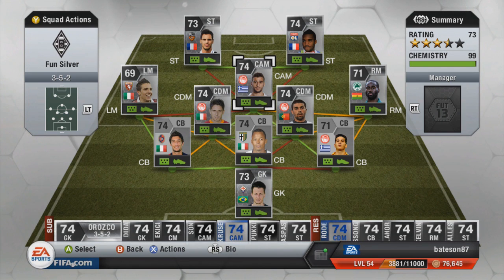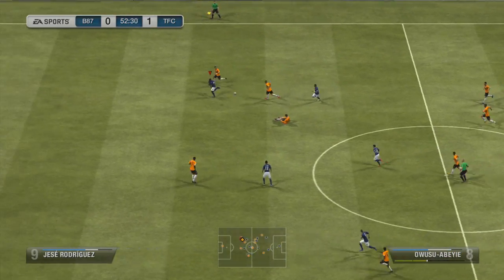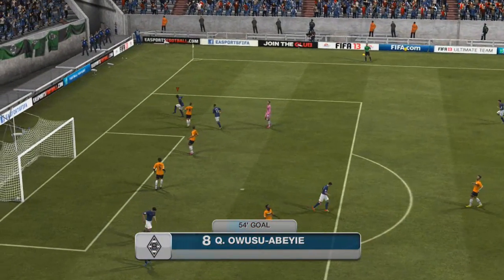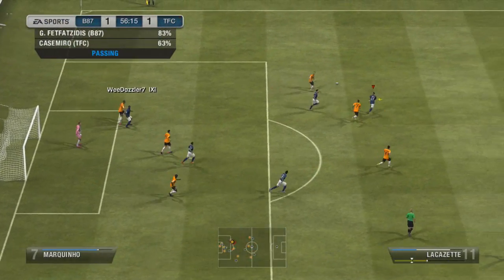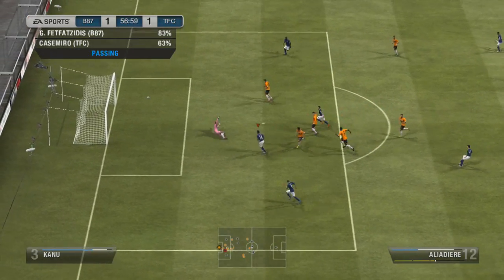So there we have it - my affordable silver fun team. Now let's show some of the highlights of the games we played in the silver cup. These are the goals we scored against the silver cup players - very fun. It's honestly fun to play in the silver cup now and then. Quincy there showing his running scoop turn, which is the main reason I love 5-star skillers. Fetfatsidis with his running scoop turn as well. Quincy is very fun to play on the right hand side with this team.